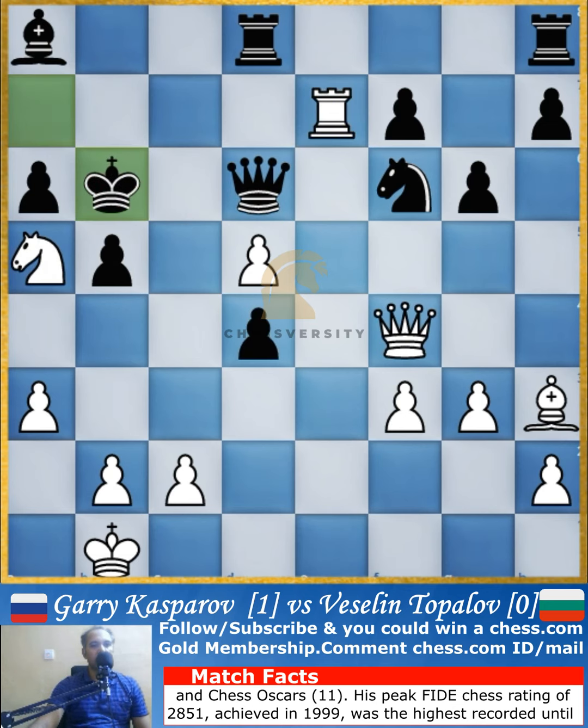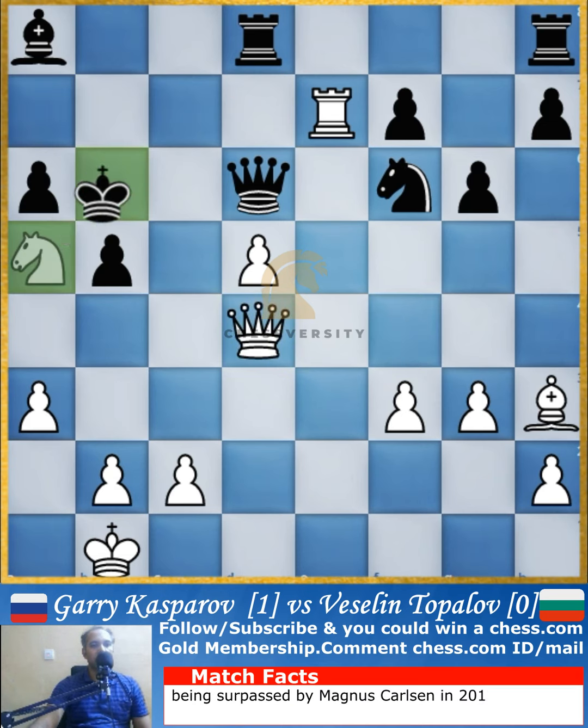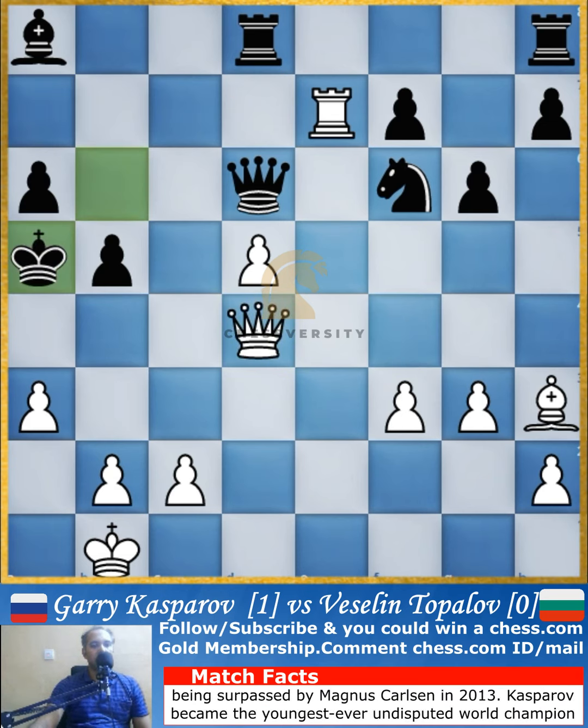Because of that, the rook cannot be captured and the king moves away to b6. Now the pawn is captured by the queen, and the knight is now sacrificed — so you're now down by a rook and a knight. Immediately the pawn push to b4 comes with a check, and the king cannot go back because of the queen's presence, so it goes to a4.